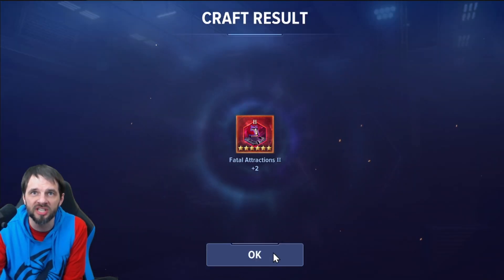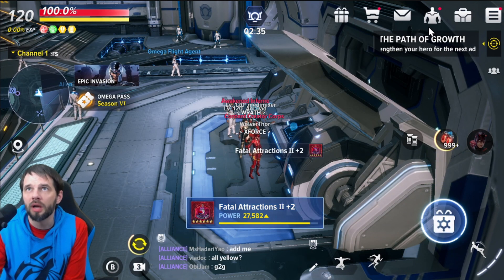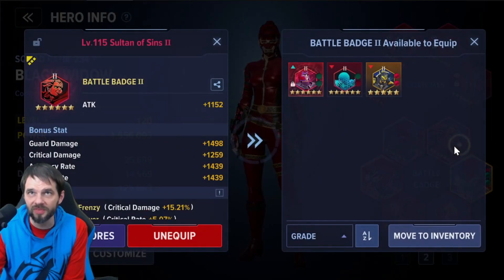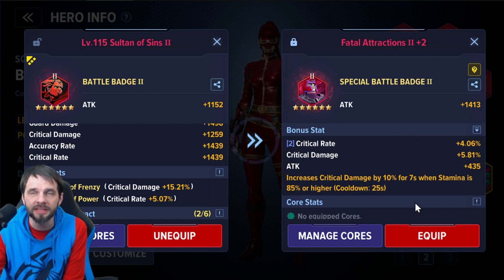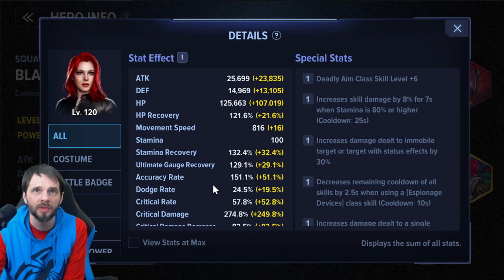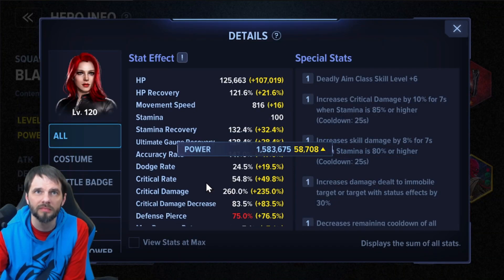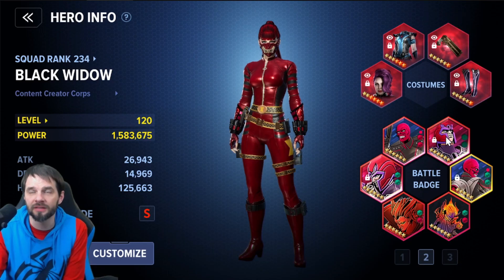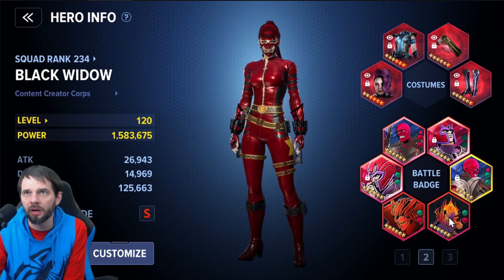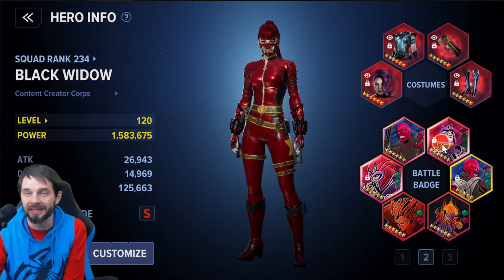Now we'll be losing a crit rate core there, but let's check our crit rate. Right now it's 57.8. If we equip this badge, we lose three percent crit rate — that is a lot to lose. I would definitely be looking at getting that crit rate back later.